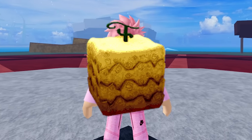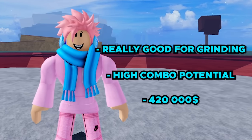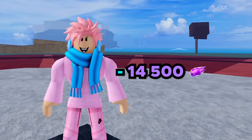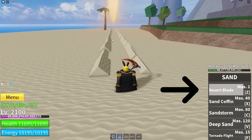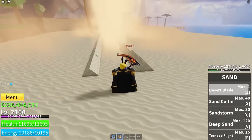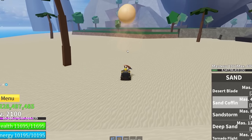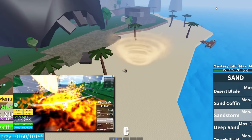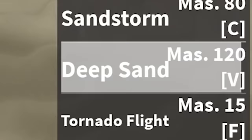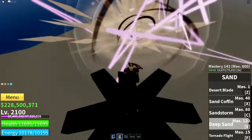Now we have the awakened sand fruit. When awakened, the sand fruit is really good for grinding and has high combo potential for bounty hunting, and it only costs 420,000 bellies, making it a really good choice. This fruit also takes 14,500 fragments to fully awaken. The first awakened ability, Desert Blade, shoots pillars from underneath the floor dealing high damage. Sand Coffin raises a ball of sand into the air and buries nearby players. Sandstorm is a sand tornado that pushes players high into the sky and deals a huge amount of damage. Deep Sand shoots a sand bullet that flings enemies away and deals a huge amount of damage.